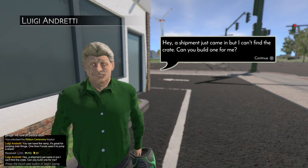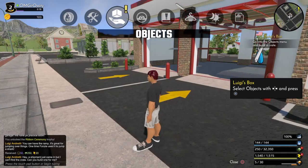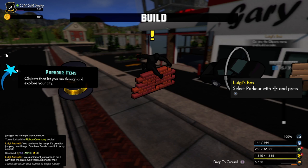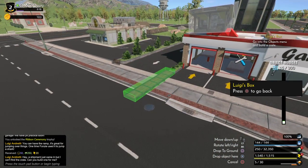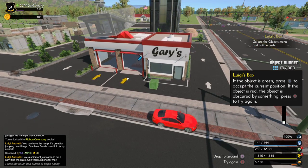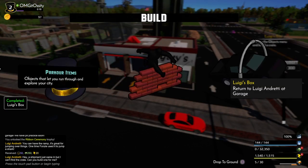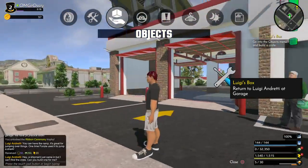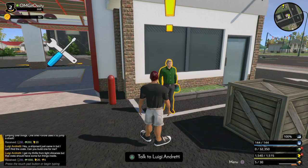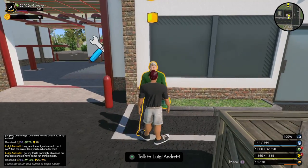Hey, shipment just came in and I can't find the crate, can you build one for me? Begin, I guess. Objects, Objects, Objects — like that. There you go, sir. Got your magical box — a crate that just randomly appeared. But what's in it? Nothing. You got nothing in it.